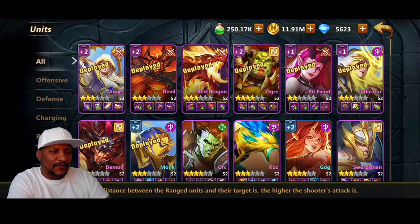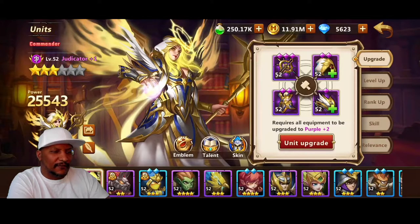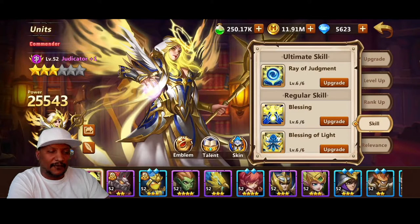But now we have Judicator up to level 52, right along with everybody else here on the squad. We have three of the skills unlocked, and we have them at 6 of 6. We've got Ray of Judgment, Blessing, and Blessing of Light.